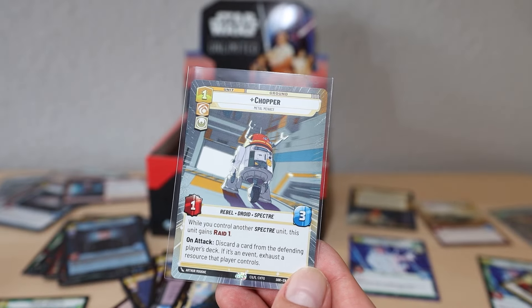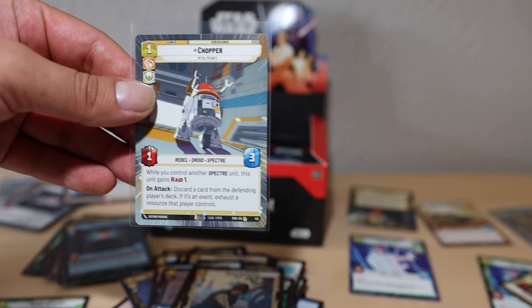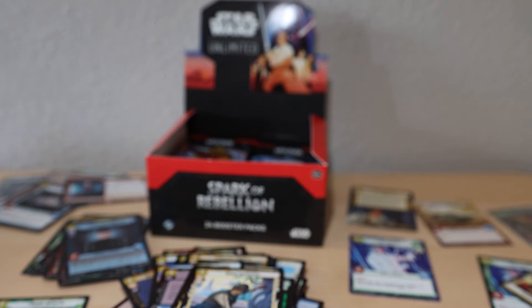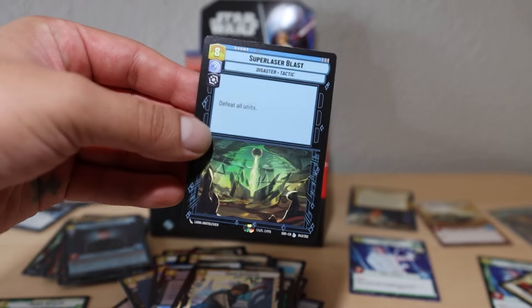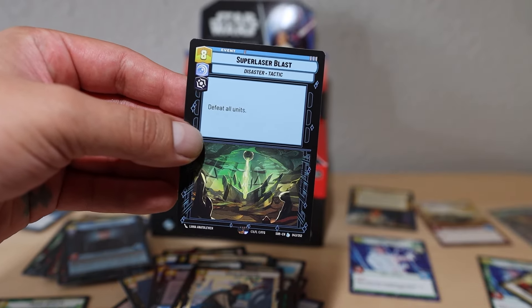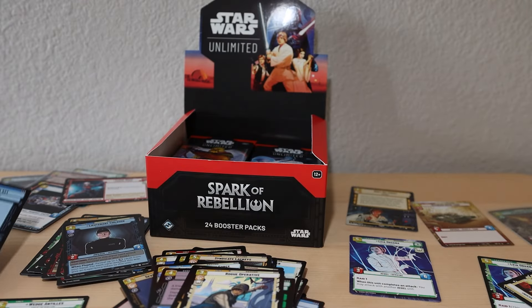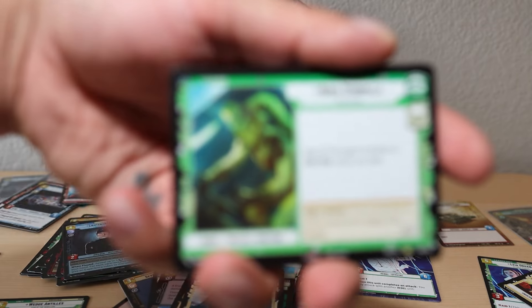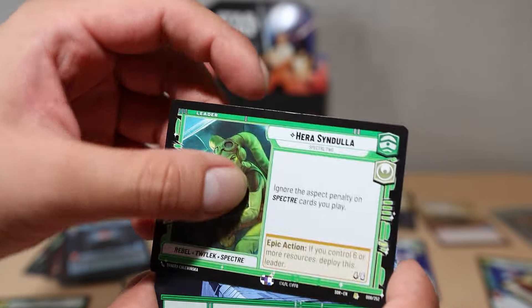The Super Laser Blast - 'Defeat all units for eight cost.' That's literally a Twisting Nether from Hearthstone, it just destroys everything. We'll take it. Now we'll catch up with the pack we were opening forever ago - another Hera Syndulla leader. Command Center hyperspace card for the Death Star. At least if we're running that deck we'll have a cool hyperspace for it.